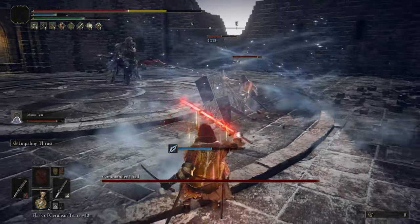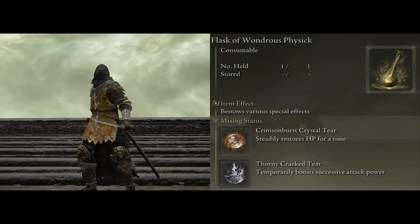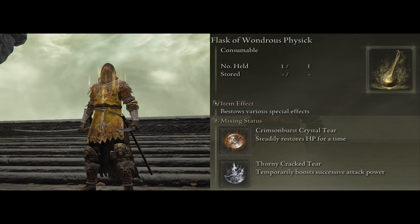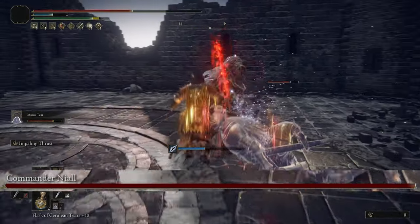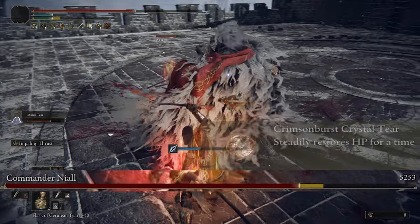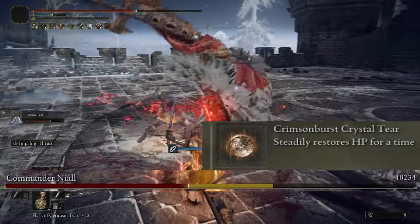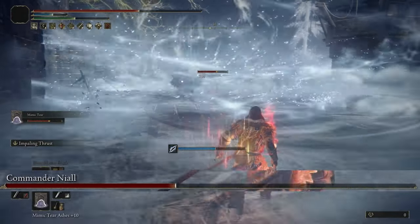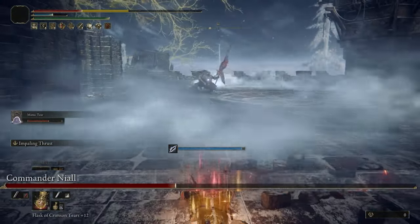The other way we can buff our character is with the Flask of Wondrous Physick. The best two tiers to use with this: the Thorny Cracked Tear which does the same thing as the Rotten Wing Talisman, increasing our damage with successive attacks; and the Crimson Burst Tear that's going to regenerate our health over time, almost cancelling out the self-damaging effect caused by the spell Fire's Deadly Sin.